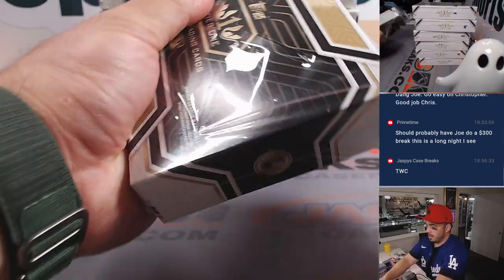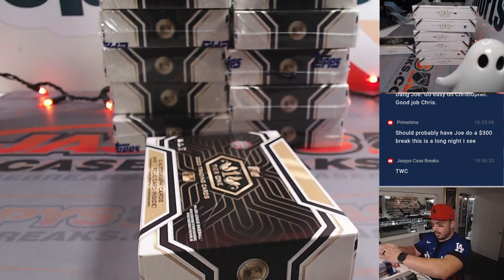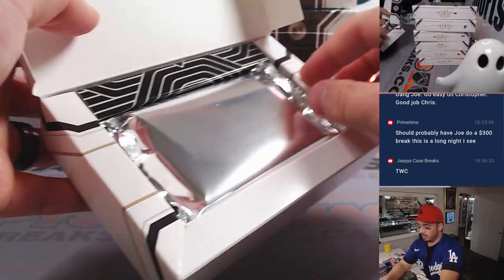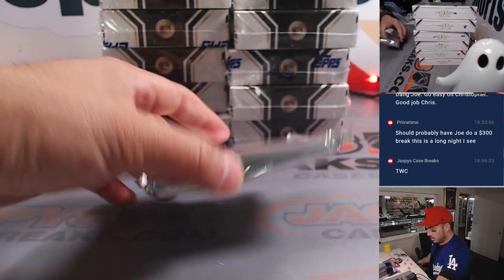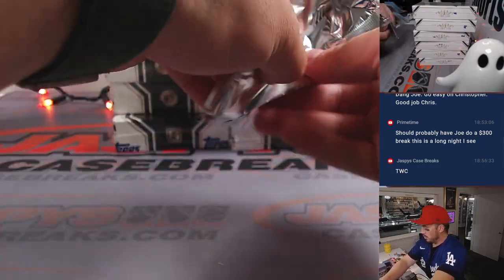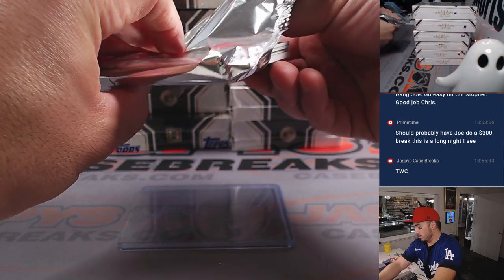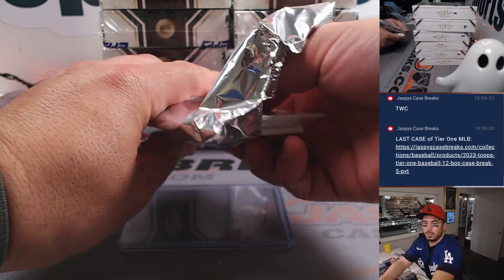Beautiful product. I believe this is our last case that we have — well, we've got a Pick Your Team case in the store, so you can pick your teams in another case of Tier 1 at JaspysCaseBreaks.com. We are running low on this product so you don't want to miss out — that is the last case. Opening up this pack right here. What I usually like to do is have this bad boy holding the cards.